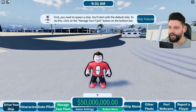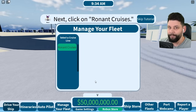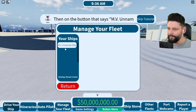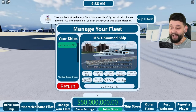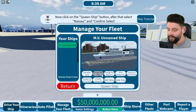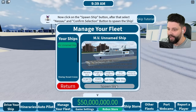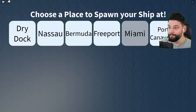The tutorial says first you need to spawn a ship - you'll start with the default ship. Click on 'Manage Your Fleet' at the bottom bar. They're going to give me the default ship, and then at some point I'll be able to buy my own ones. I click on Roland Cruisers and there's 'MV Unnamed Ship'. It's a big ship but compared to the ships I could buy this is pretty small. I can rename it, change the flag, port registry, even enable autopilot - that's cool. Going to spawn the ship at Miami.